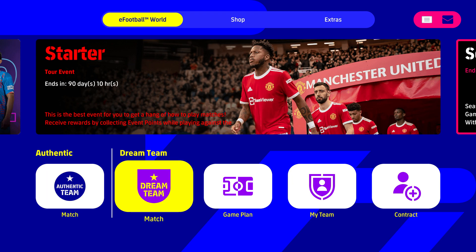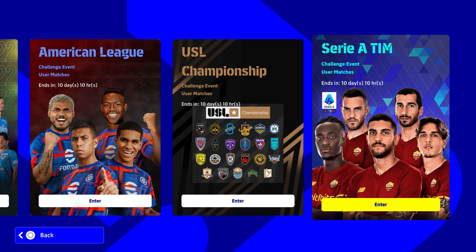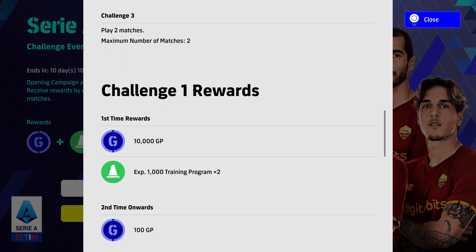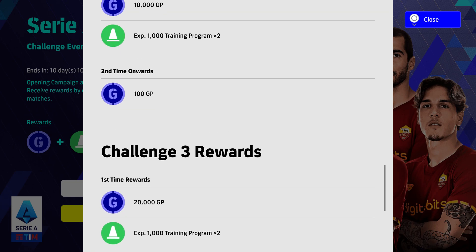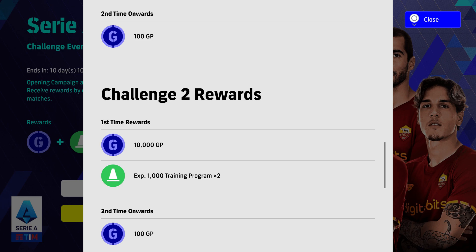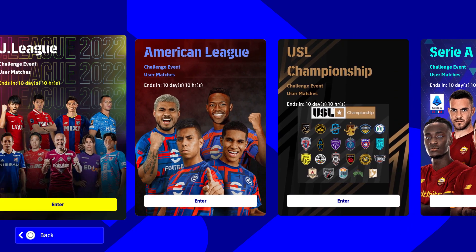First thing first, if you go to Match Authentic — this is outside Dream Team — these events right here: each event when you click on it, this one in particular will give you a total of 40,000 GP — 10,000, 10,000, 20,000. Now once you finish the event it gets a green tick, and once it's finished you get 100 GP for playing it. Your time is more valuable — you do not want to spend 15 minutes for 100 GP, in my opinion it's not worth it. It's only a one-off; you can't continuously play it to earn the same amount. This one gives you 40,000 GP, and others give you 8,000 each — it all adds up.